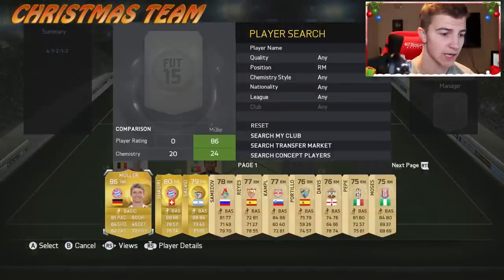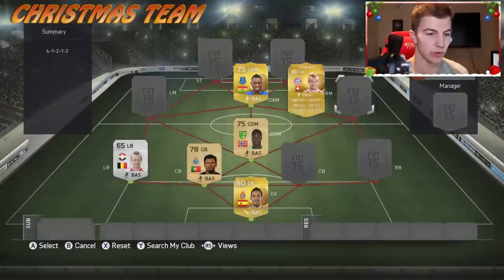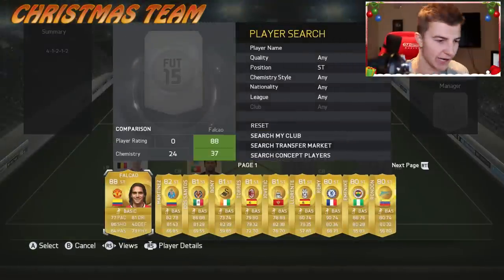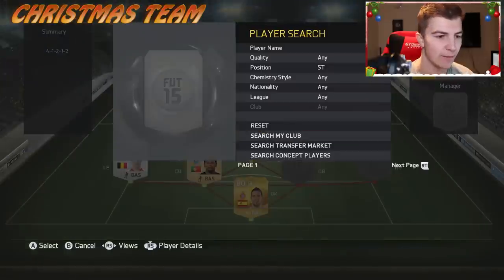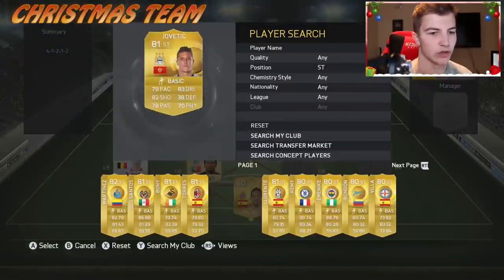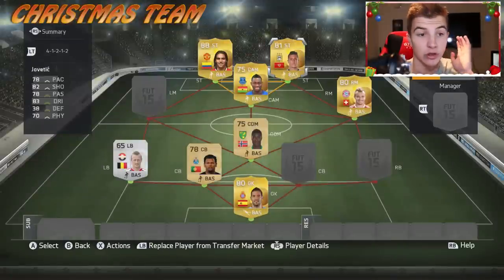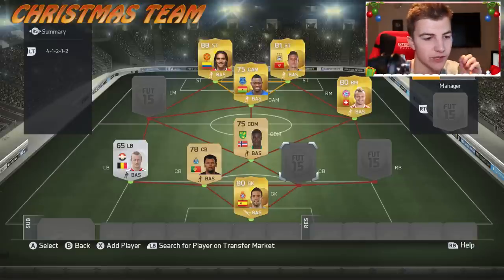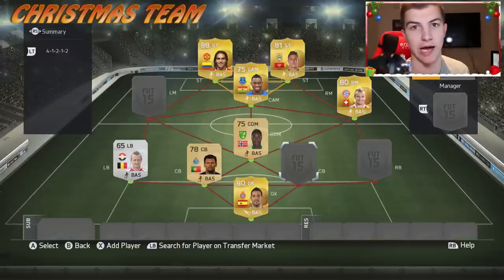And then the last letter is S, which - we will definitely take Shaqiri for that position. The two strikers I can choose freely because we've got a BPL CAM in Atsu. Let's go with BPL strikers - we are going to have Jovetic and Falcao, which a lot of you have been suggesting in the comments. We're also going to have a player in centre back, right back and left midfield who goes by the name of Santa Claus's reindeer.